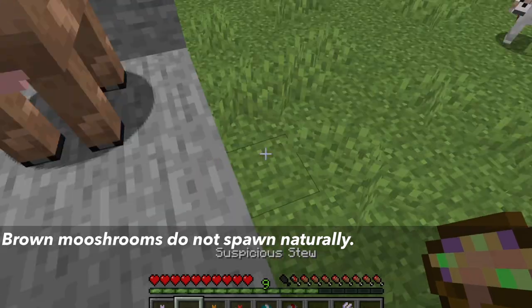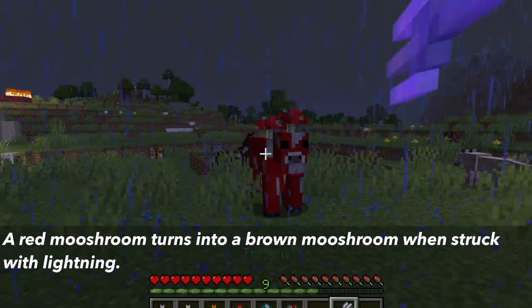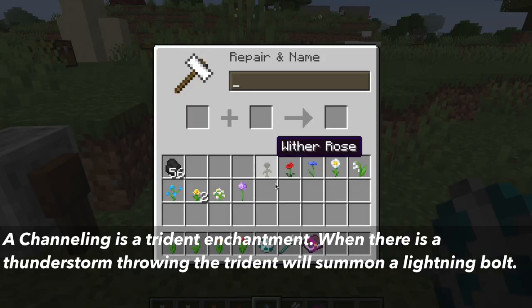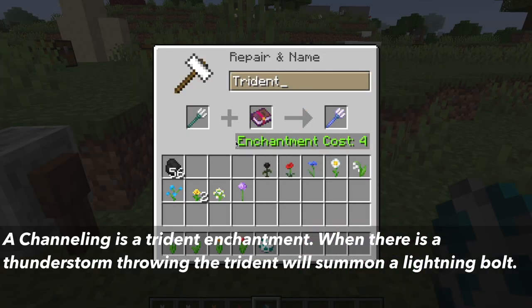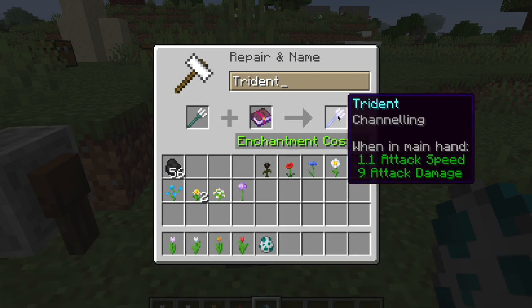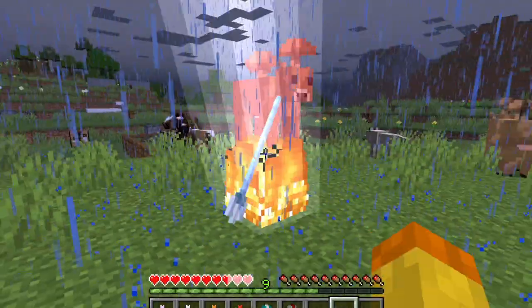Brown mooshrooms do not spawn naturally. A red mooshroom has to be hit with lightning. You can do this with the Channeling enchantment, which is a trident enchantment. For Channeling to work, there has to be a thunderstorm. You throw the trident at a mob, and then a lightning bolt will be summoned and hit that mob, turning the red mooshroom into the brown mooshroom.